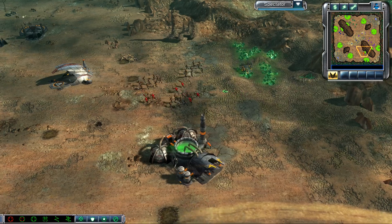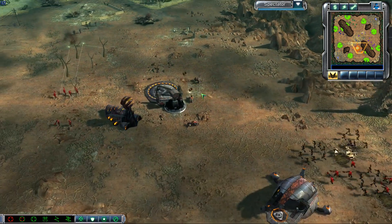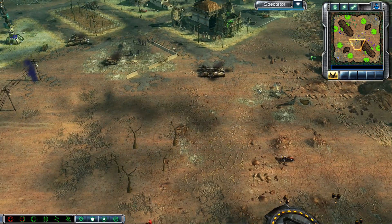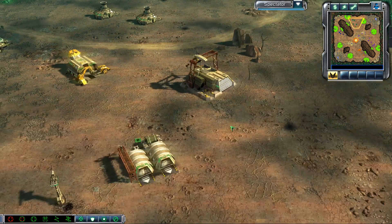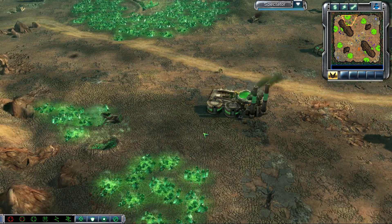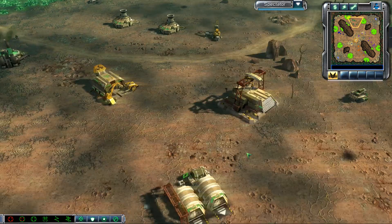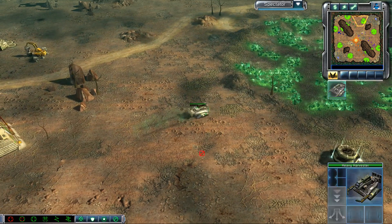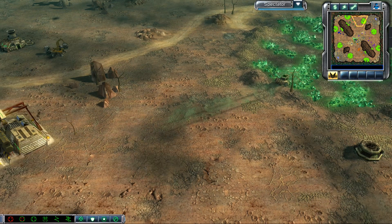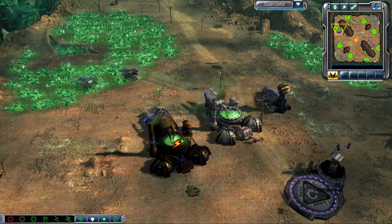One refinery. Looks like a standard opening — nobody going for crazy rushes. A lot of infantry from Daniel. Looks like Daniel is going for bikes, three bikes. Matthew is trying to get a scout off with two groups of infantry. Looks like Vice's refinery was a bit further away from the tib field. He forgot to send one harvester to the tib field — it's a bit of a waste. Matthew is the first one with two refineries and three harvesters. Battle marker in the middle.